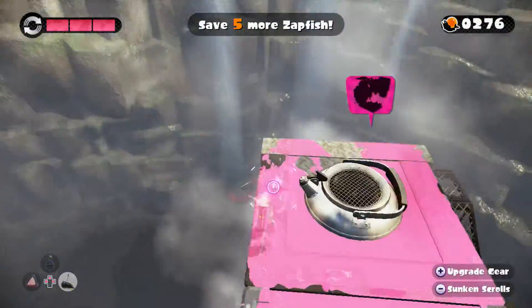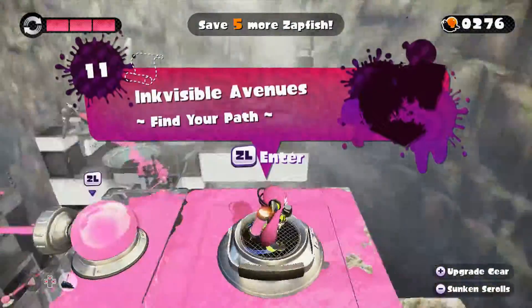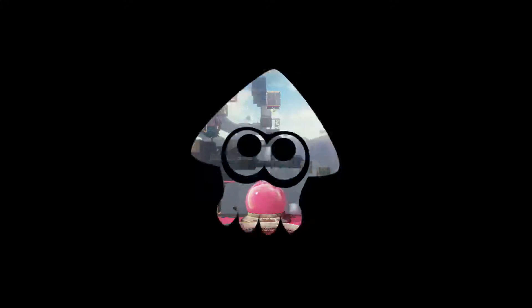Hey guys, this is the Pat Wizard, and I am back in pink, ready to do level 11, Invisible Avenues — Find your path. This is the Black Toon walkthrough, in case you didn't notice the title or anything.